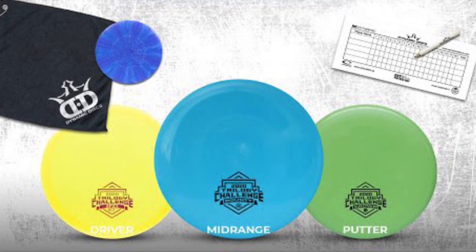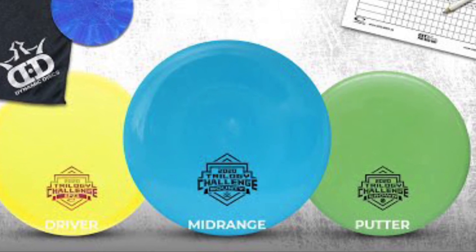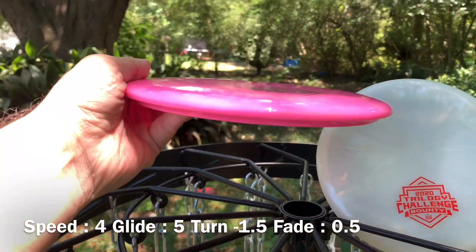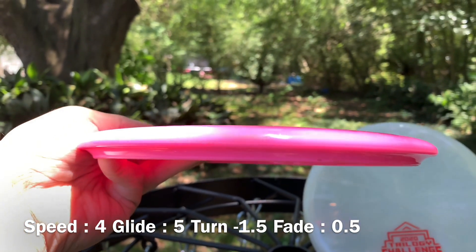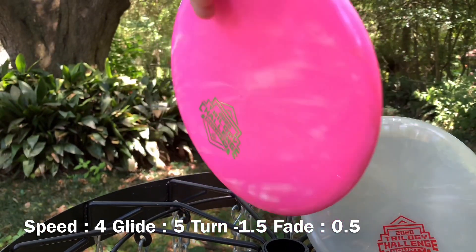What's up everybody, today we're going to do the review of the 2020 mid-range out of your Trilogy Challenge Players Pack, and that is going to be the Dynamic Disc Bounty. The Bounty comes in Fusion on the left, Lucid on the right, and that Lucid has some really good looks to it. This is going to be your go-to mid in the Trilogy Challenge.